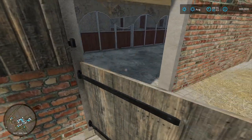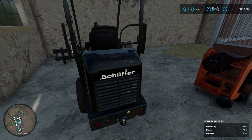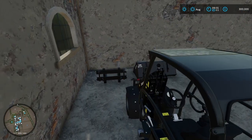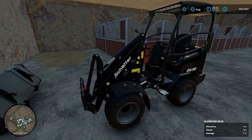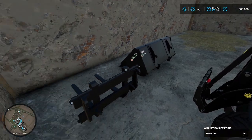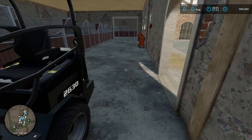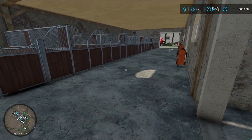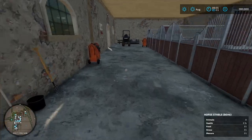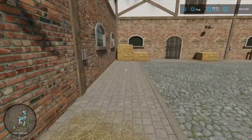In here is the horse stables. It starts you off with the Schaefer — basically like a little front loader machine. Pretty nice. I got some forks and a bucket for it. No horses at the moment — we'll get to those at some point.